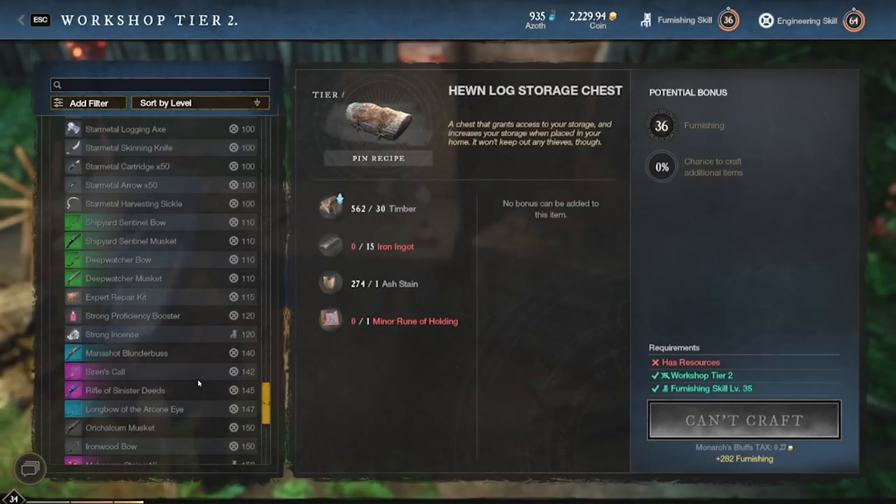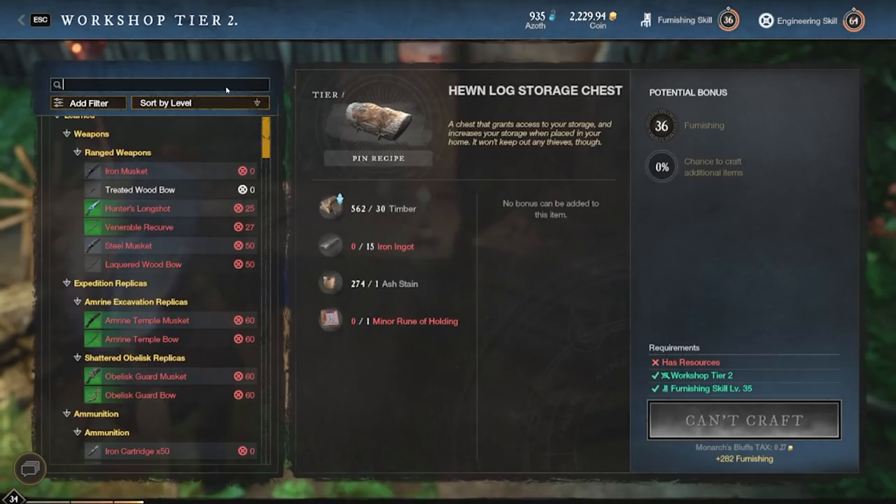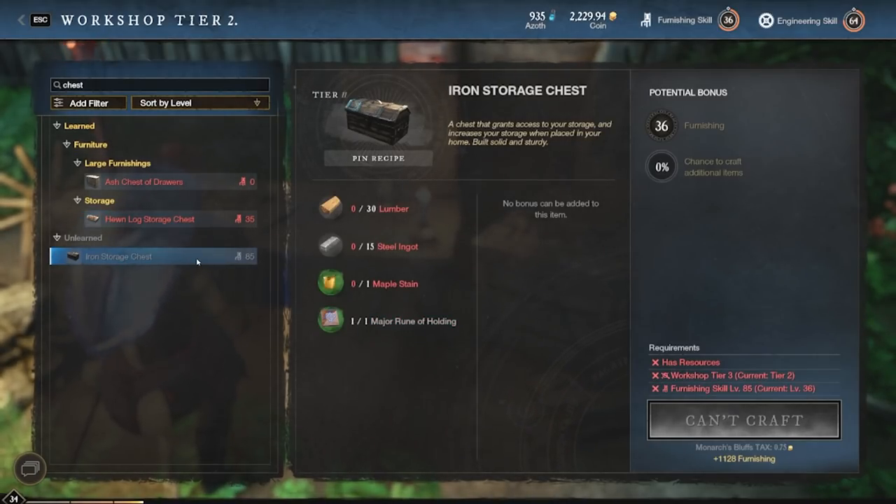You're going to want to get your hands on a lot of recipes early on as well, because in order to get the higher tier chests, those are going to require recipes too. If we type in 'chests' here, you can see the highest tier chest currently available is the iron storage chest, which is definitely not the highest you can get — but even these are going to sell for a lot because no one has access to this. So if you're able to jump on this and get to furnishing level 85 — I know that's a big ask and a lot of money up front — I'm certain you're going to see a return, and once you get there, getting all the materials is very easy and very quick.